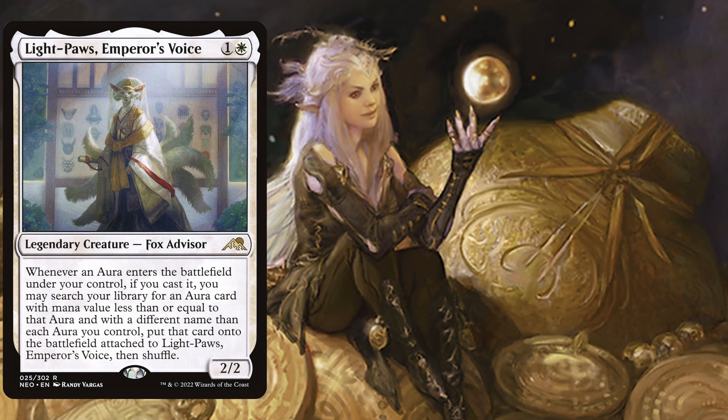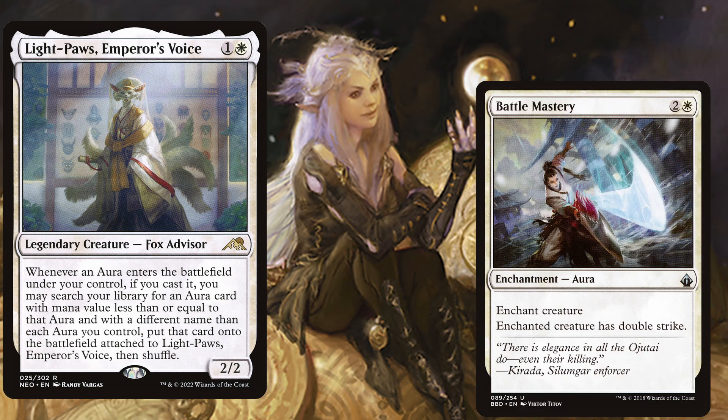For example, we want to cast Battle Mastery, a 3 mana aura enchantment — enchanted creature gets double strike. With a 3 mana aura we can already find very powerful other aura spells due to Light Paws' ability.